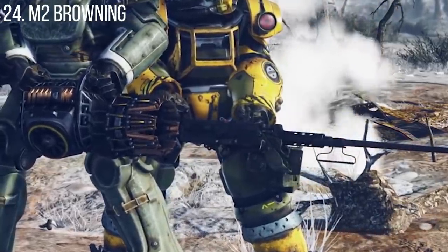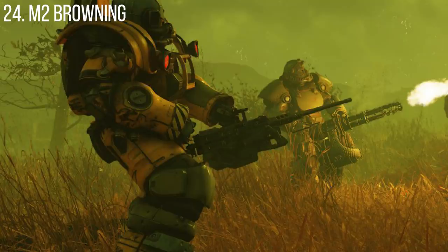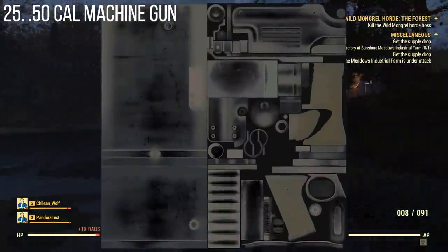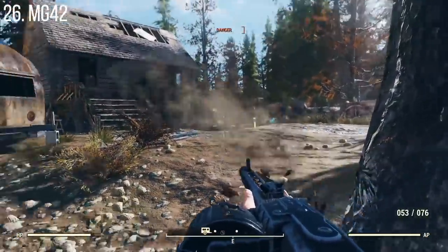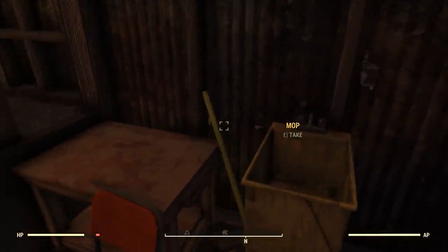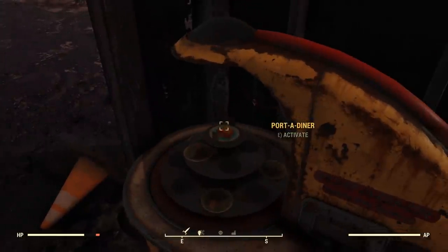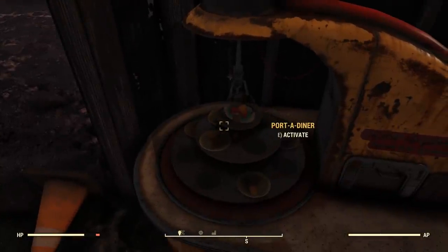The M2 Browning was front and center in a lot of trailers and looks pretty cool. Beyond that, we also have a 50 cal machine gun and a third option: the MG42, another one shown heavily in trailers. Interestingly, the M2 Browning is actually classified as a rifle, while the 50 caliber machine gun and MG42 are classified as heavy weapons — affecting relevant perk cards and likely causing noticeable stat differences between them.